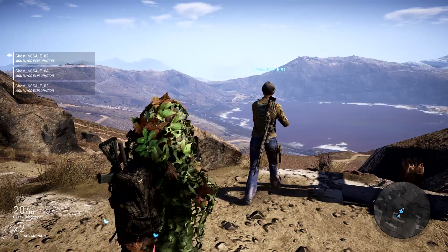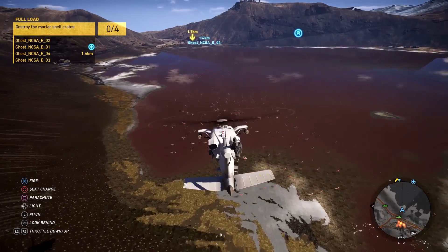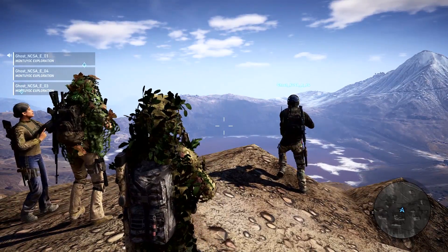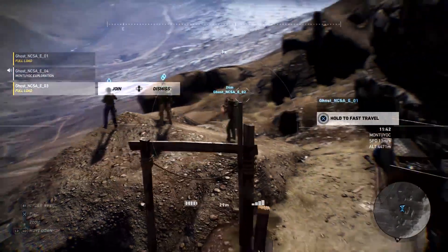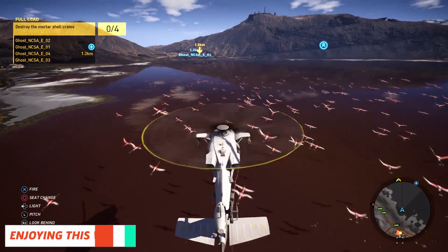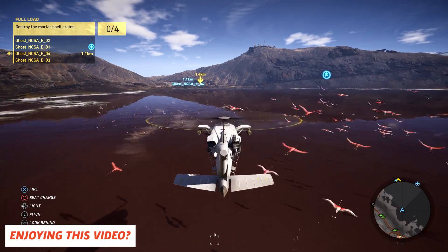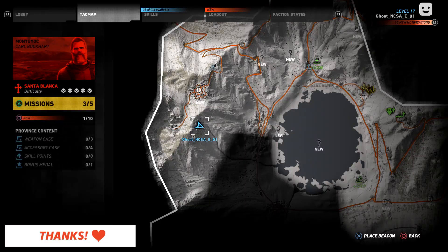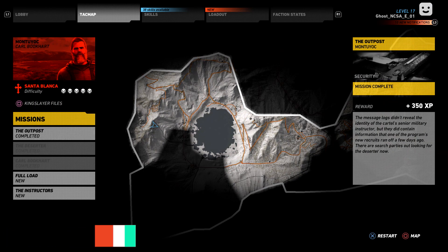Number three: there's a giant salt lake with flamingos and sick views. Wildlands is not the prettiest of games close-up, but at a distance it's gorgeous. This lake is a central feature of the region, and flying over it while watching flocks of flamingos peel off to avoid your rotor wash is a treat. The lake in the beta is probably Laguna Colorado, or the Red Lagoon.